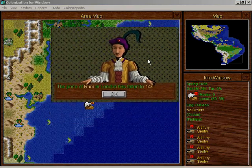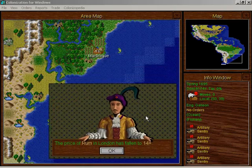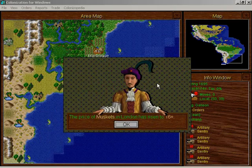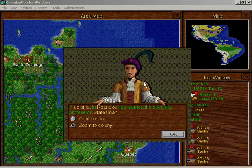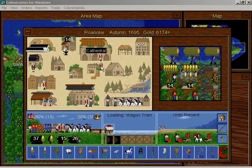The price of food has risen — I could actually sell food for 100 gold now. The muskets are really expensive. Alright, we have another statesman in Roanoke.